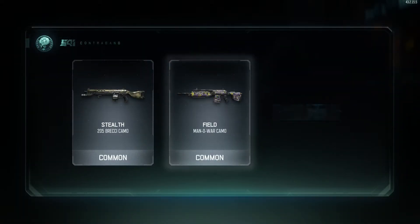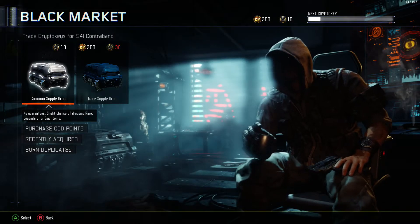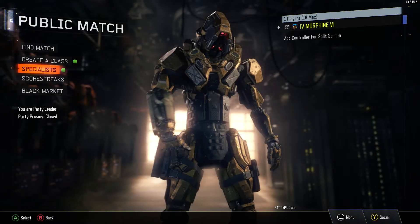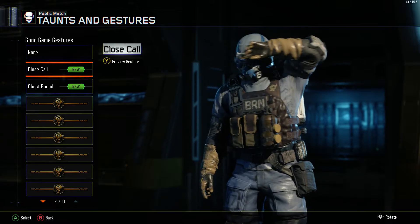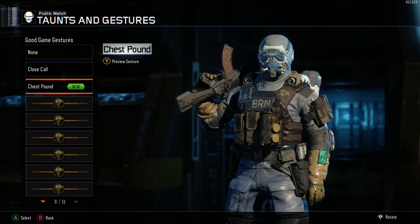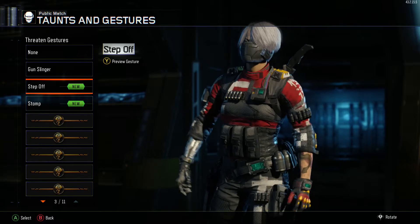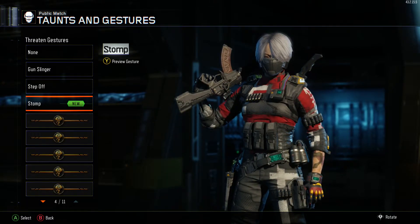Let's see what we get — got a Royal camo for the Vesper. I got a good feeling about this last one — rare, rare, yes! Close Call, Fire Rate, and Good Game gesture. So we got two new gestures for the Fire Break. Let me look at them: Close Call, chest pound — and I got one for the Serif also — Threaten, Step Off, and Stomp.